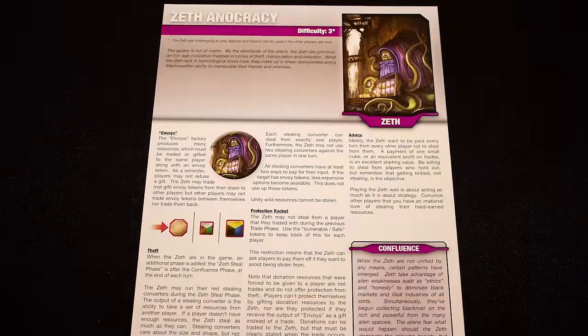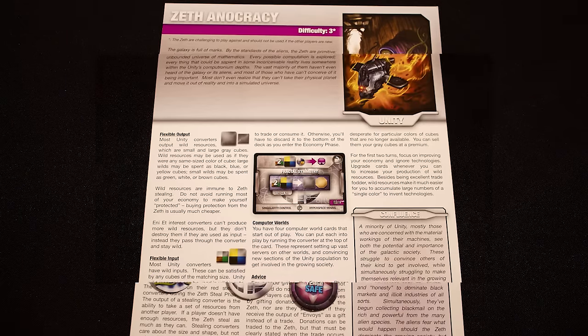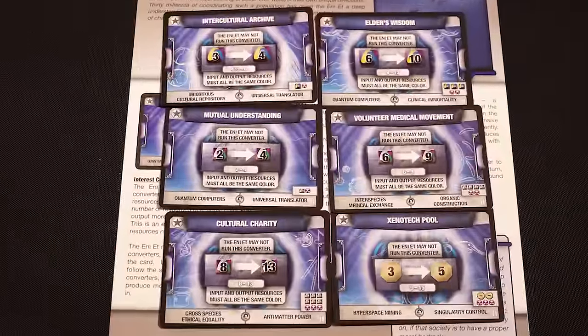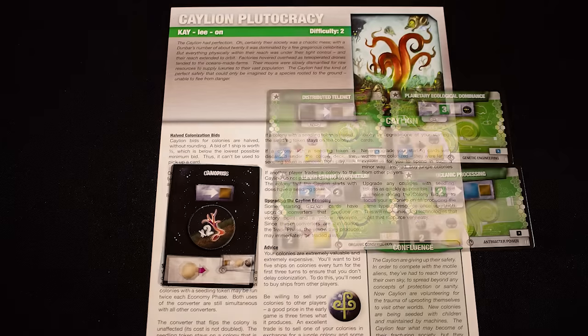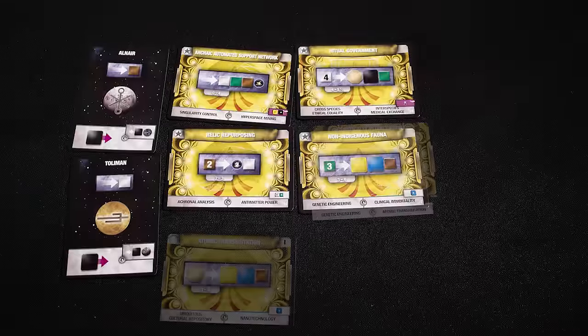What defines the game most is the complete asymmetry between different alien races, all of whom have different strengths and weaknesses. The Zeth have an economy based on stealing and extorting from other races. Unity produce special gray cubes that can be used in any converters. The Anienti have the most powerful converters in the game, but they're not allowed to run them themselves, so they have to trade them away.